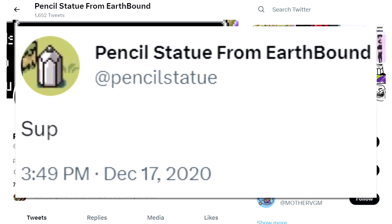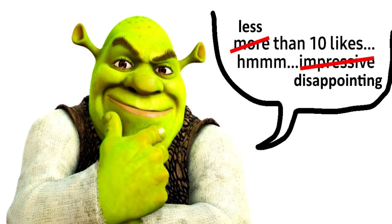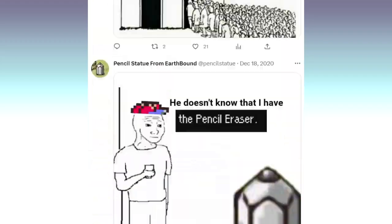Their first post would be a text box of Ness using the pencil eraser. Their second post would be a single word greeting. The crowd was silent. These tweets weren't doing numbers at all. The pencil statue account needed something stronger, so they typed down six words that would go down in history: "I am literally a pencil statue." From there, the Earthbound pencil statue account started shitposting about the thing it's named for.